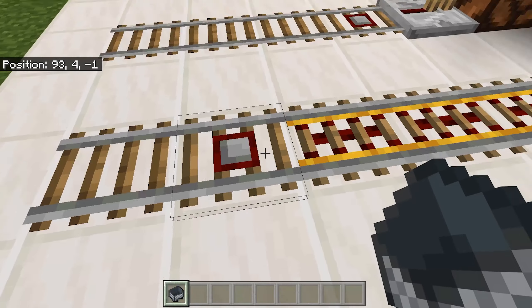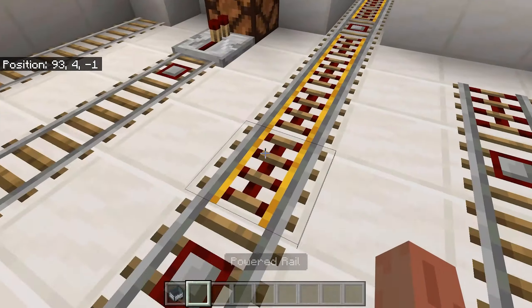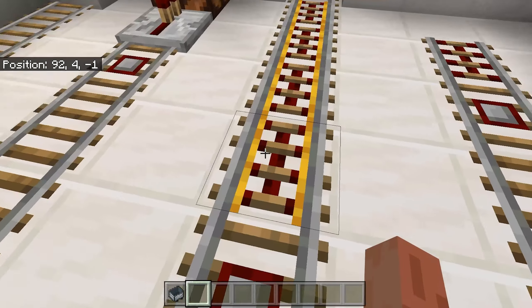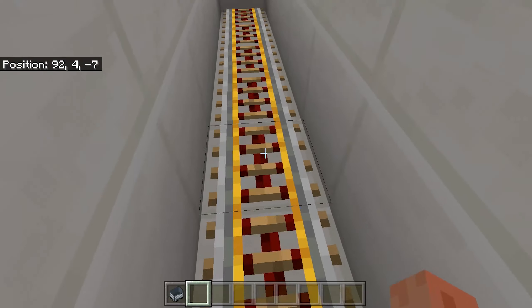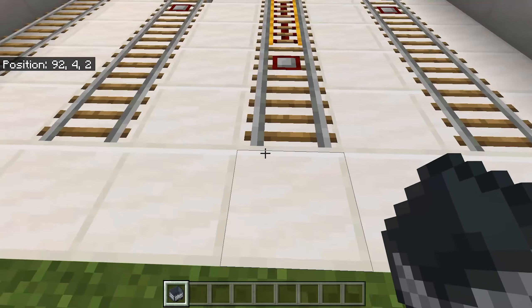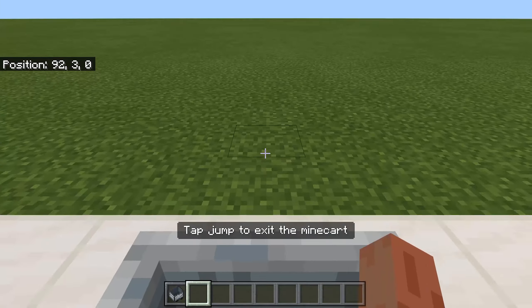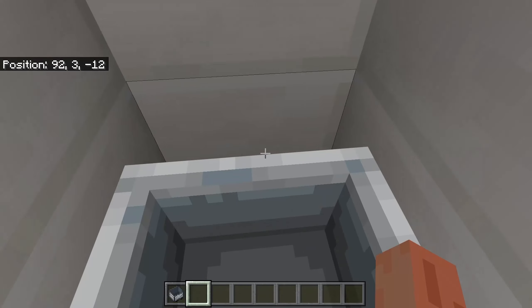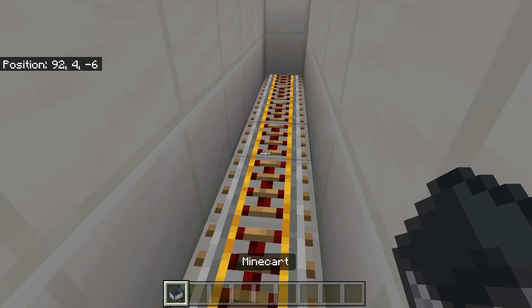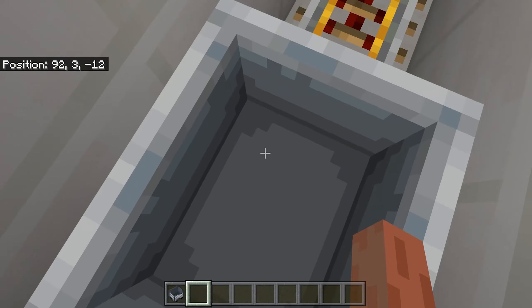You can use a detector rail for the powered rail. What a powered rail does is when it is activated with redstone, it will speed up the minecart without you even pressing the forward button. We can use a detector rail to power the powered rail. But if a powered rail is not powered, it will just slow down the minecart.